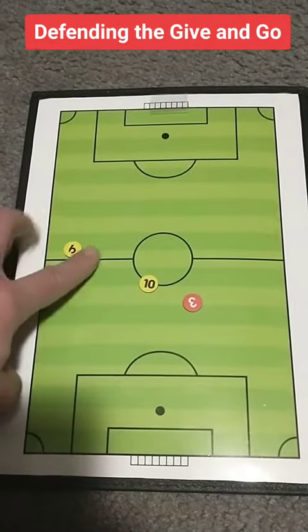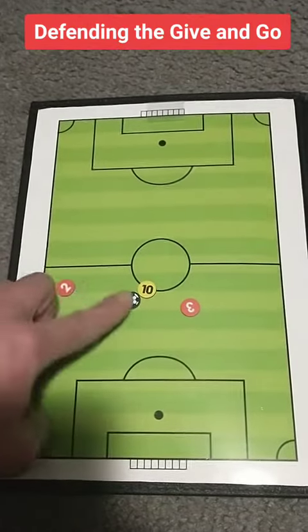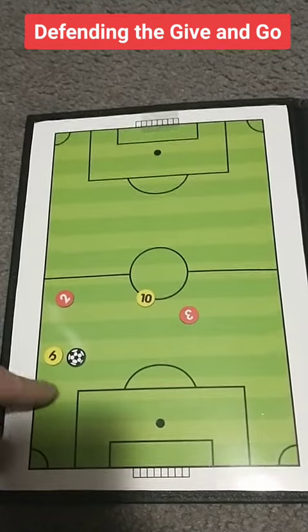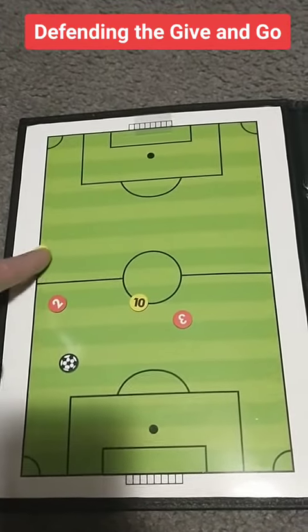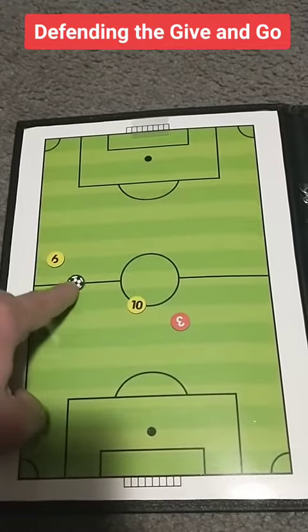In the last video, we went over how to do a give and go. A give and go looks something like this. But how do we defend a give and go if we are on the other team? That is the subject of this video.